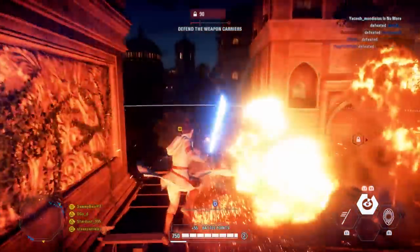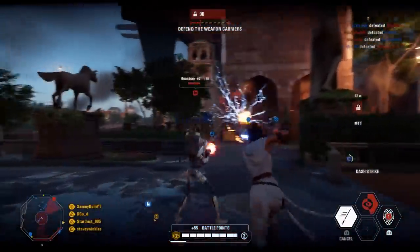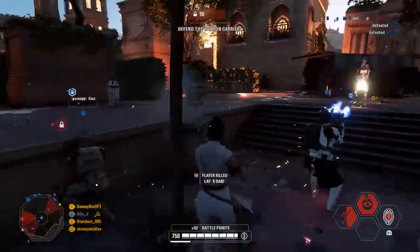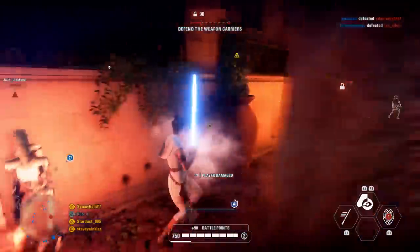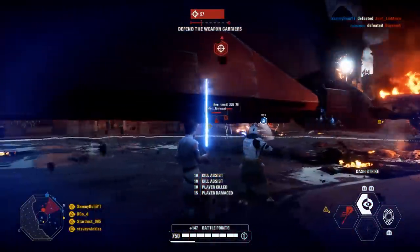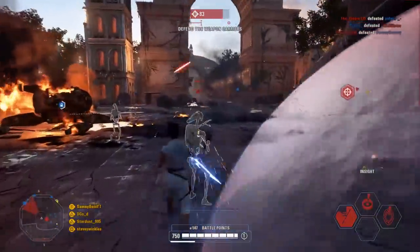Usually at the start of a round, especially with Rey, I tend to play pretty aggressively because there's not likely going to be too many heroes or reinforcements — it's generally just going to be a lot of troopers. You can see I'm pushing up here quite a bit, and especially with Rey having that Insight ability you can really push up with your team. It's not only going to help you know where the enemies are, but it obviously helps your team as well. We've picked up a couple of early kills.